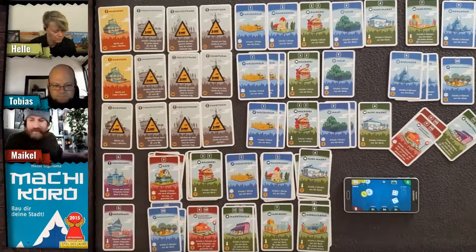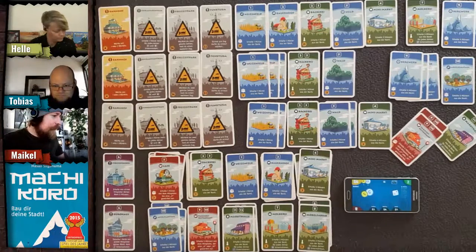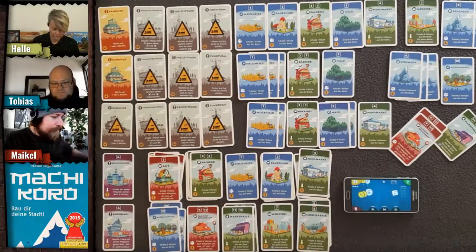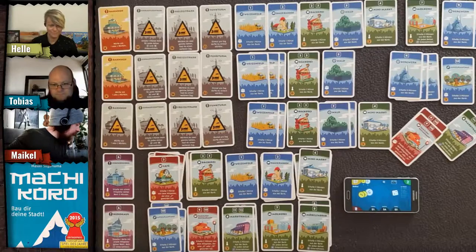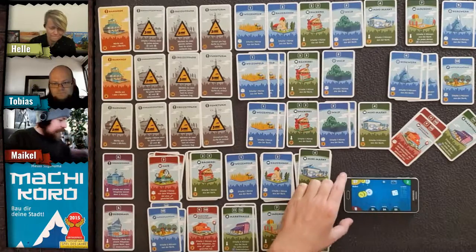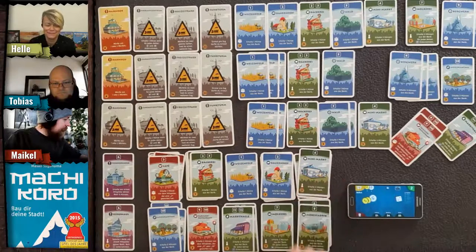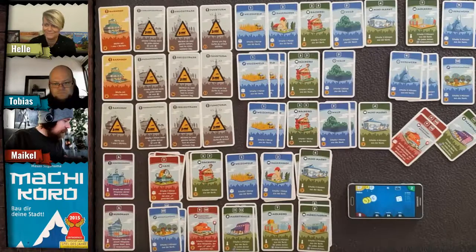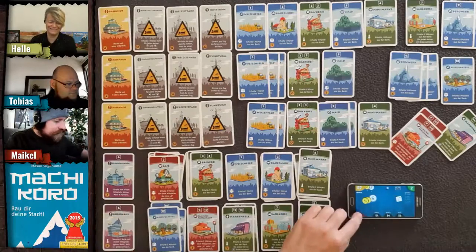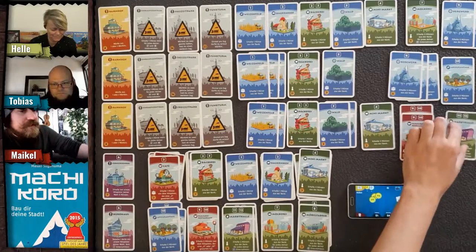It's my turn — I switch to one die, roll a two, one coin for me and one for Helle. With seven coins, I can't resist: I buy my train station for four coins. Now I can activate my family restaurants!